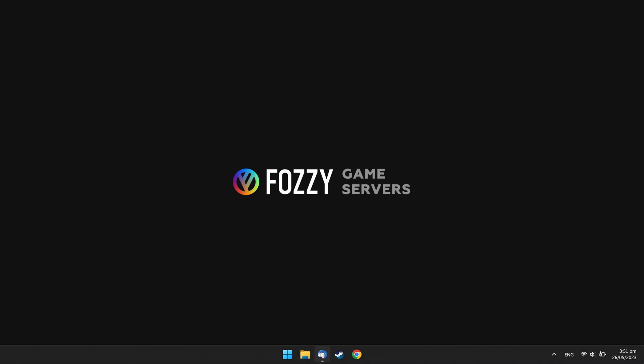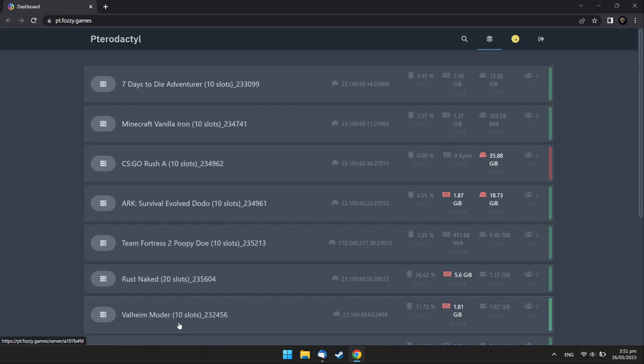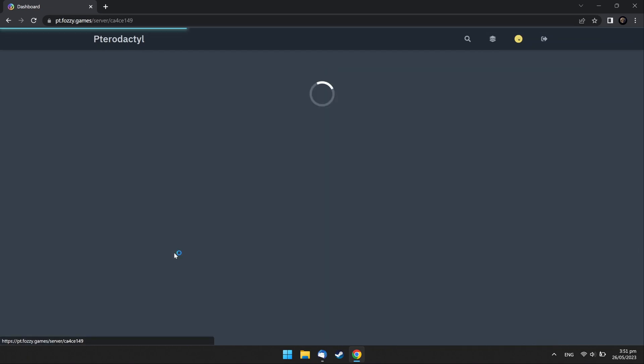Open the email with your game server details we sent you. Find your server control panel link and open it, then choose your Team Fortress 2 server.